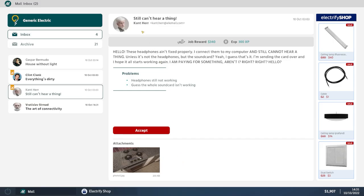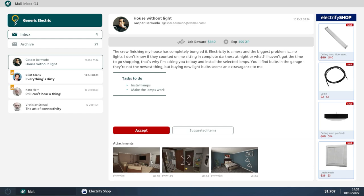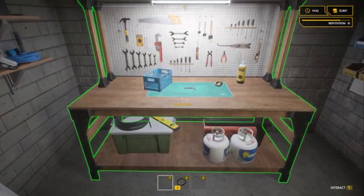We've got a sound card job - client is called 'Can't Hear' and still can't hear. There's also an art installation job: 'The Art of Connectivity' - someone bought a parcel and wants electricity everywhere for their artistic installations. And there's a house without light that looks like one we've previously wired. Let's accept the headphone/sound card job and take a look at it on the workbench.